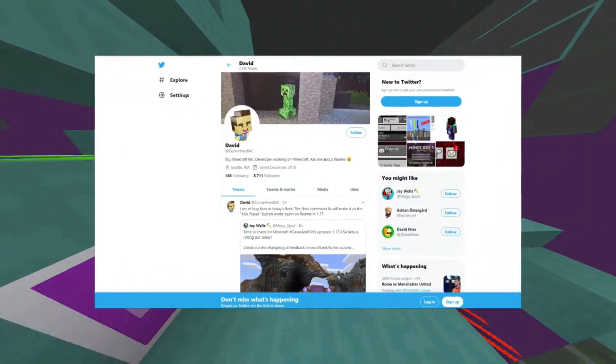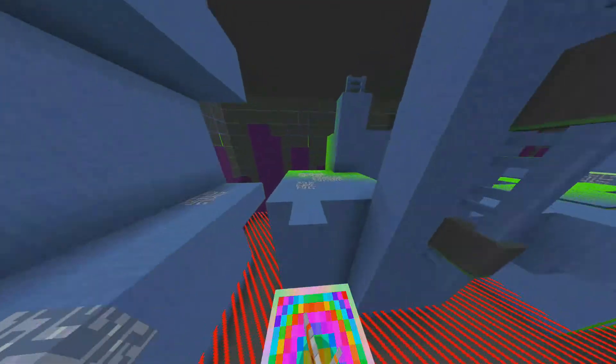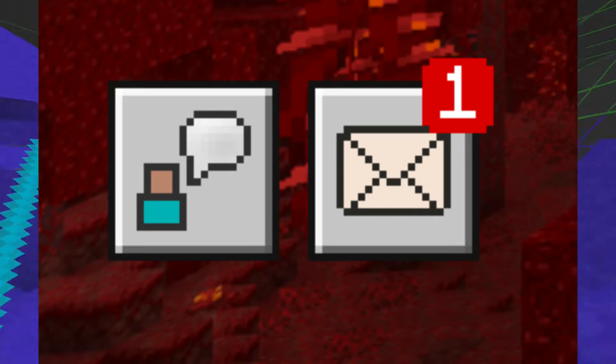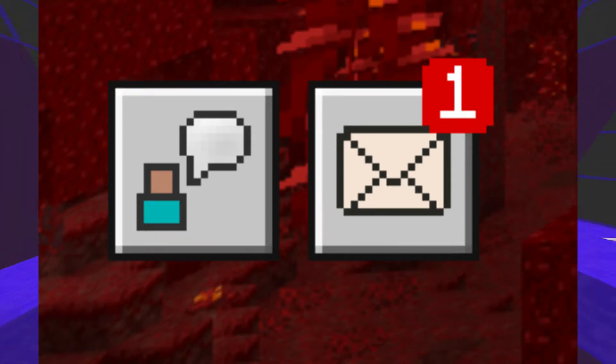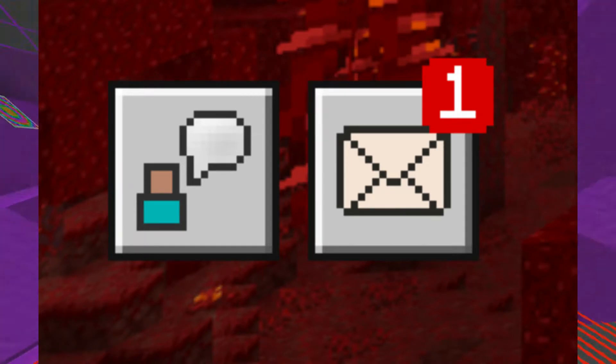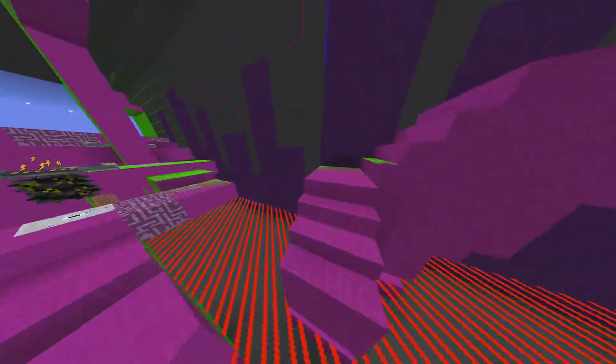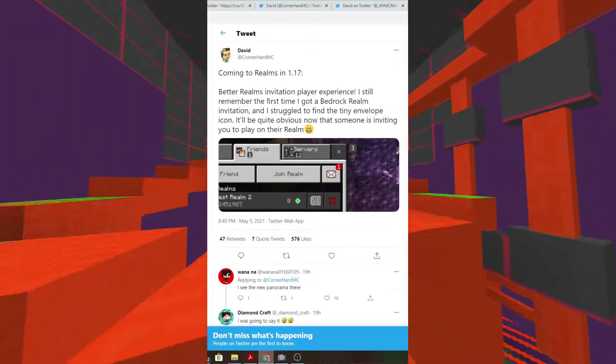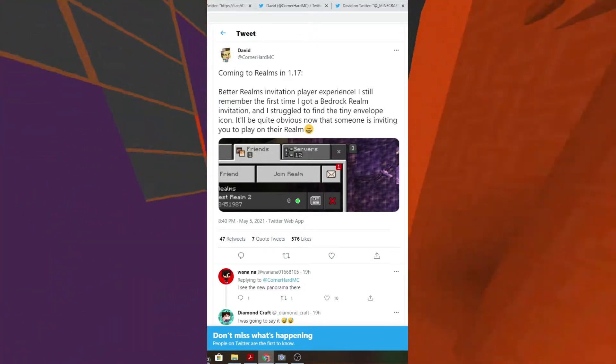A Minecraft developer by the name of David on Twitter actually tweeted out this image a few weeks ago. It shows a completely new button right next to the feedback button that is currently in Minecraft. We also got this video, and it was confirmed that this button would be coming in 1.17.